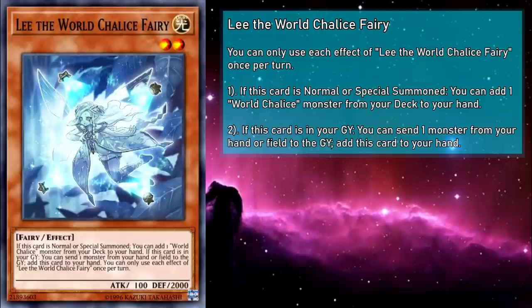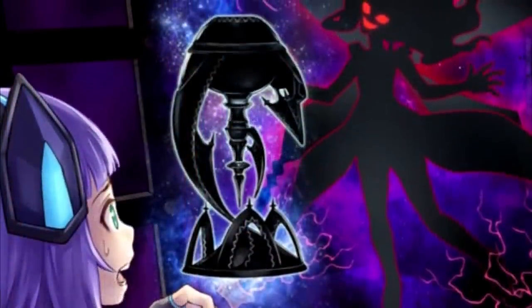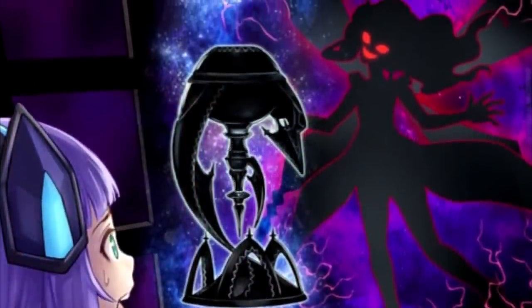This helpful little fairy is our Stratos, giving us any monster we need. Sure, half of our picks are normal monsters, but a plus 1 is still a plus 1, and the part of your searches that aren't normal monsters are pretty good. And if you ever end up with a spare normal, that's just fodder you can use to get Lee back in the fight. That's a pretty callous effect, but I'm sure that's just a side effect of the game's mechanics — I'm sure sacrificing others for their own gain isn't reflective of the lore. It's just a cute little fairy!